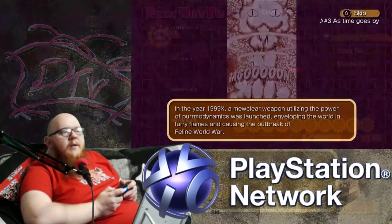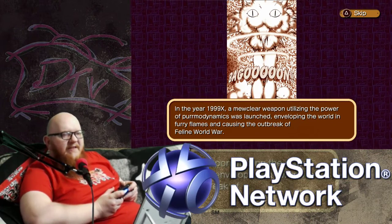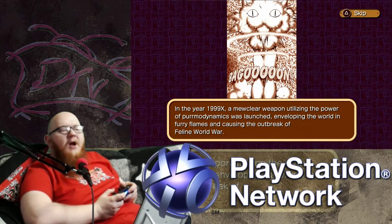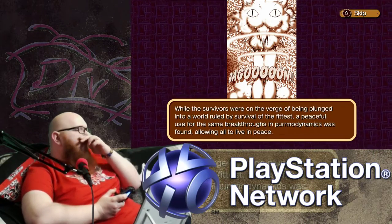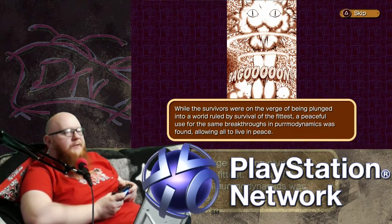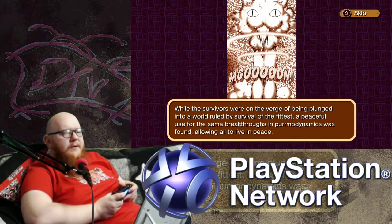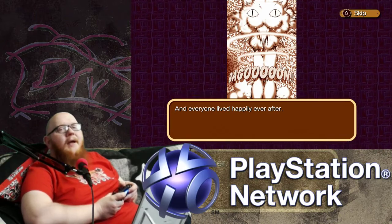Start the game mode. In the year 1990X, a Mew Cloud weapon utilizing the power of Purr Dynamics was launched, enveloping the world in furry flames and causing the outbreak of the feline world war. While the survivors were on the verge of being plunged into a world ruled by Survival of the Fittest, a peaceful use for the same breakthrough in Purr Dynamics was found, allowing all to live in peace. And everyone lived happily ever after.